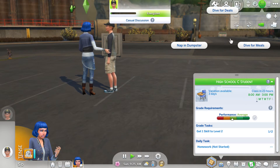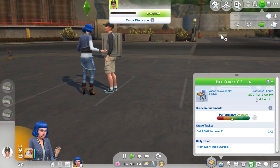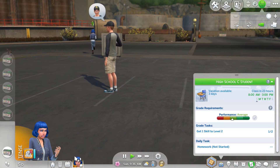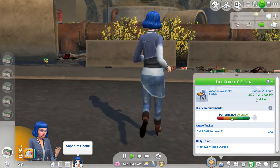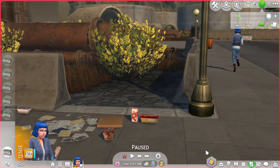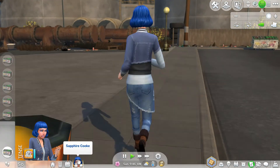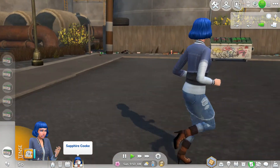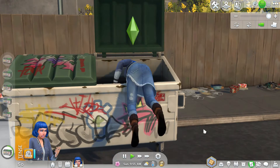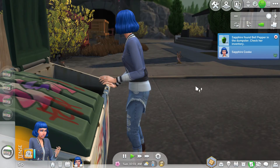We have to dive for deals - let's dive for deals, and maybe do it a few more times. Let's follow our sim - look at this world, you guys. Oh my gosh, she's just going for it, she's just jumping right in! Isn't she cute? I've never had a sim with blue hair before. She found a bottle pepper, that's good.